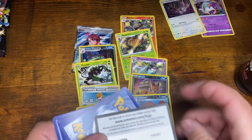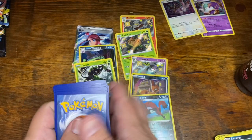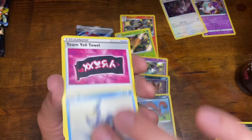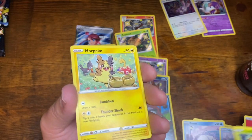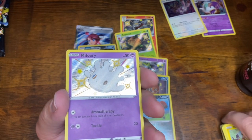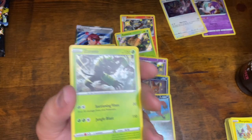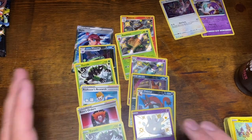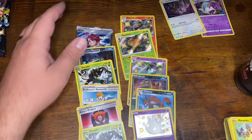Alright. Come on, give me something good here. Rotom, Cramorant, Team Yell, Rowlet, Morpico. Hey, here we go — alright, come on. I already have this one — this is a good sign, right? We got a shiny Milcery. Oh man, what a crappy end. But I can't complain too much — I got some really good cards and quite a few to help my collection out.